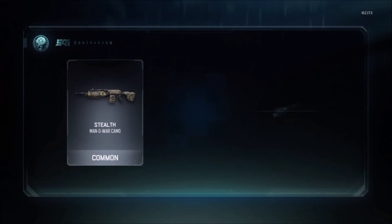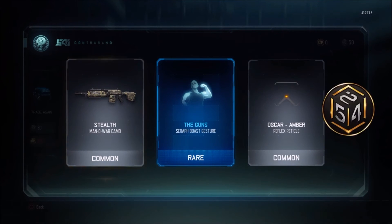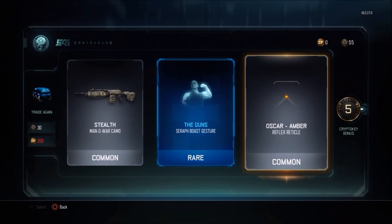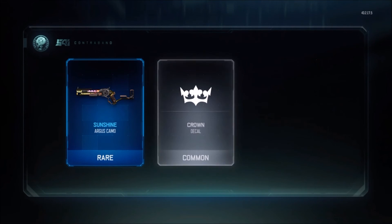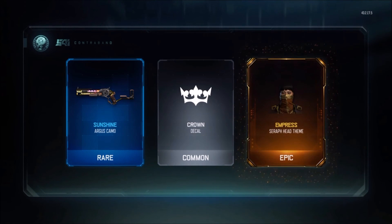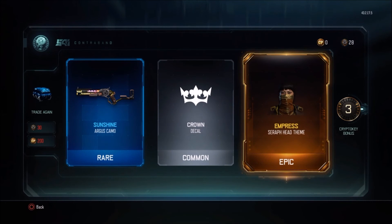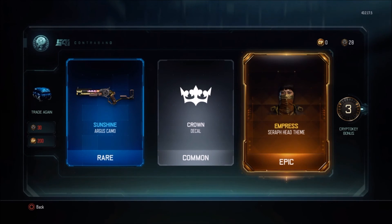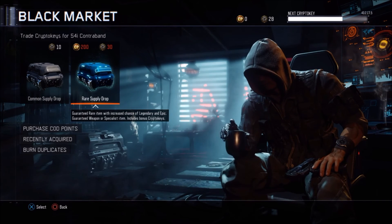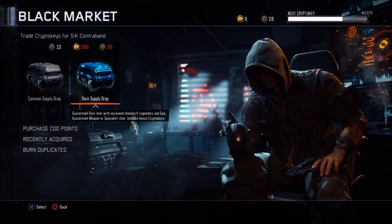I'm looking for another sick calling card or maybe a camo for a good weapon I use a lot. Got a stealth camo for the Man-O-War — I use that a lot as well. Then another scope item. A gesture for the Seraph — I don't use that a lot so not that good. Come on, two more supply drops. Got a rare August camo for the Sunshine — I don't use that much. And an epic Seraph head team — I actually use that specialist so that's good.